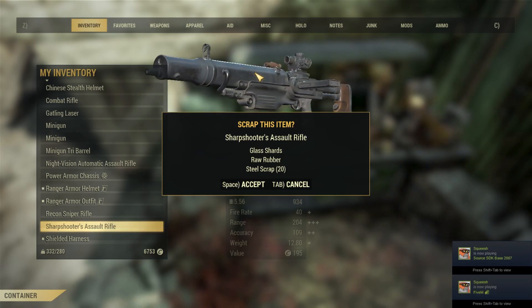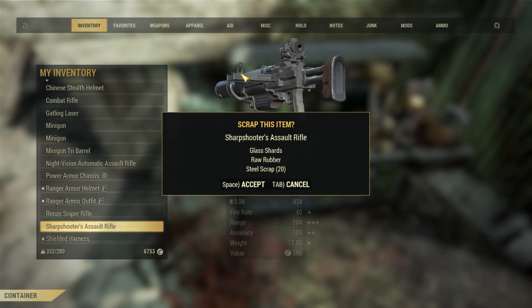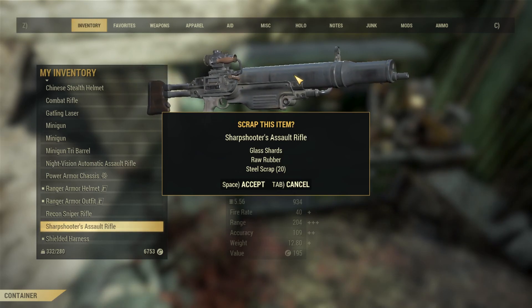And of course, since enemies respawn every time you hop into a new server, you can actually farm these without any limitation whatsoever — unlike, for example, something like Concrete, which is not dropped by enemies, sadly.